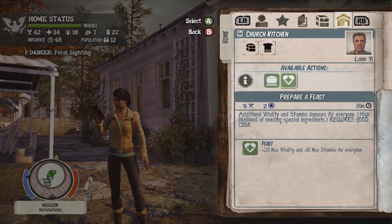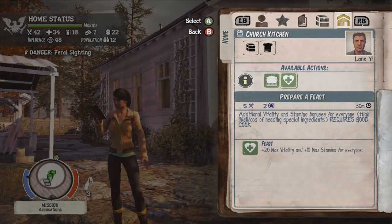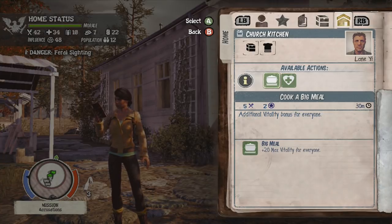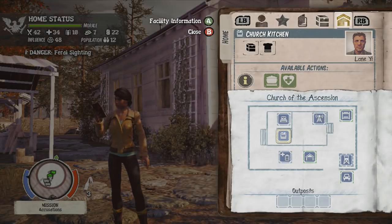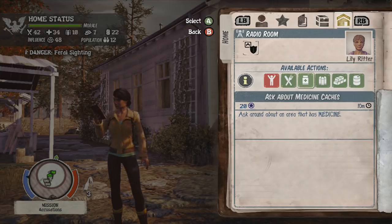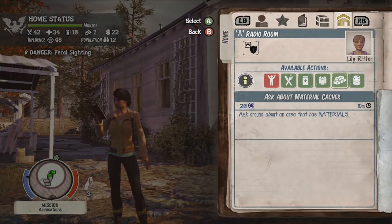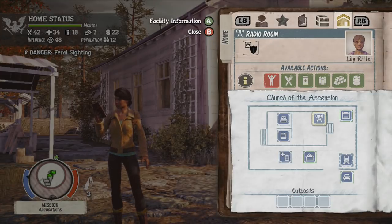Each action has requirements — for example, we need a good cook for this one. Luckily I have one, Lan Yee. But previously in the game, before I rescued him as a survivor from another area, I didn't have a good cook, so the only option I had was cook a big meal. If you click on various things you can also use your influence to ask Lily in the radio room about food caches, medical caches, fuel, and all sorts of things — which always comes in useful.